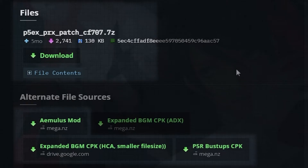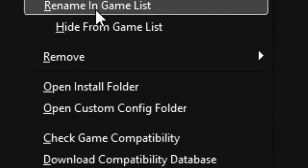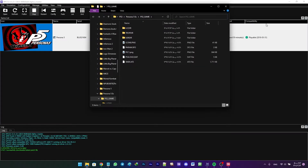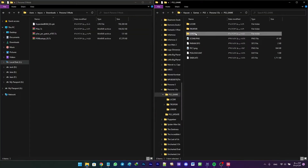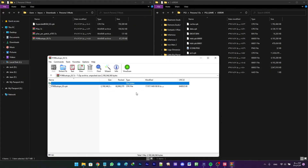First, head onto the download page and download all 4 files and put them in a single folder. Go to RPCS3, right-click on Persona 5, and click Open Install Folder. Go to the USRDIR directory and copy the p5rbusstops.cpk into the directory.